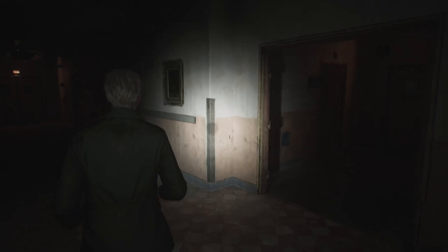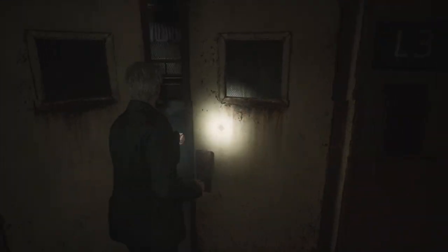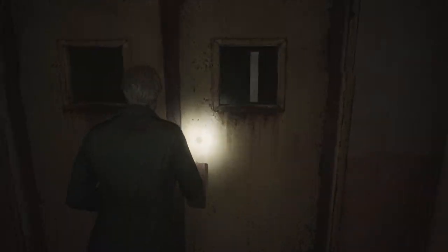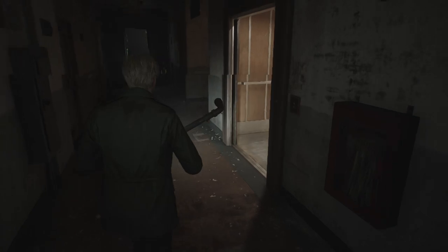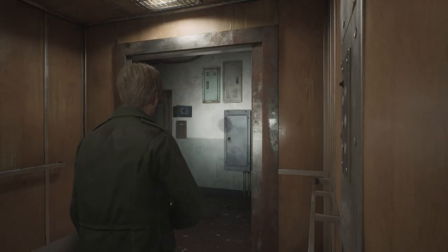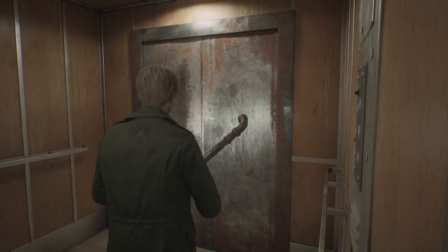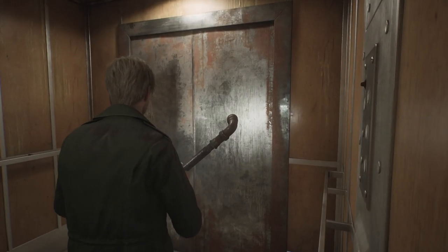Apparently there's a very highly upvoted post on r/SilentHill. I haven't seen this exact question. The top comment says: gotta get the spray and use it on it. It's in the kitchen by the chute on the first floor. That's literally where we're heading, so. Okay. I'm closing this now.